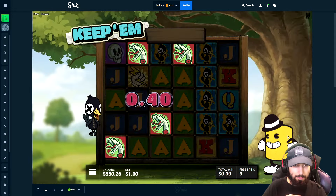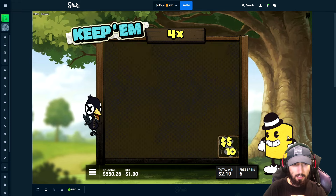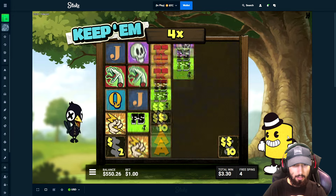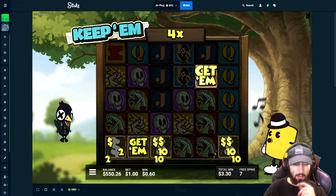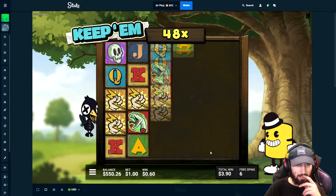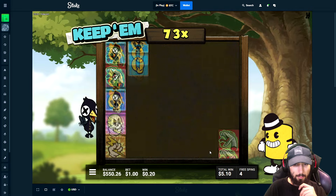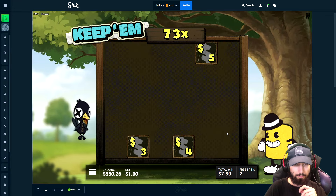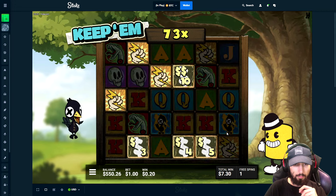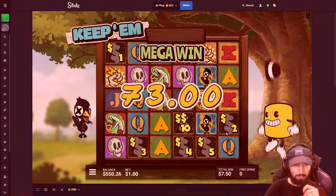Let's see how this works. Get them — okay, 4x. Kind of a little bit confused. Re-trigger, okay. I don't really understand this to be honest. 48 times — I'm assuming that's how much we've won right now, so we probably have like 73 bucks. Is that 73 bucks? Yikes.